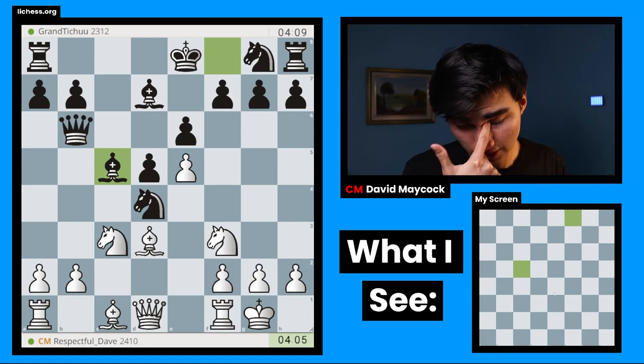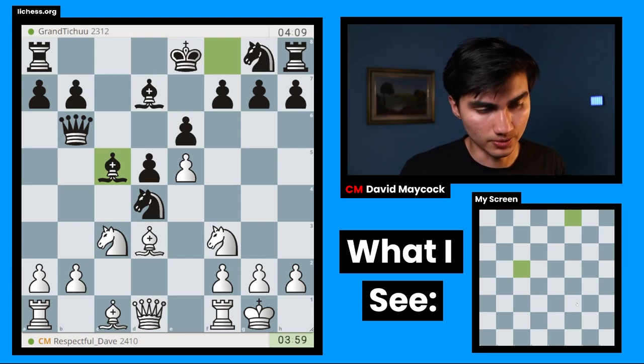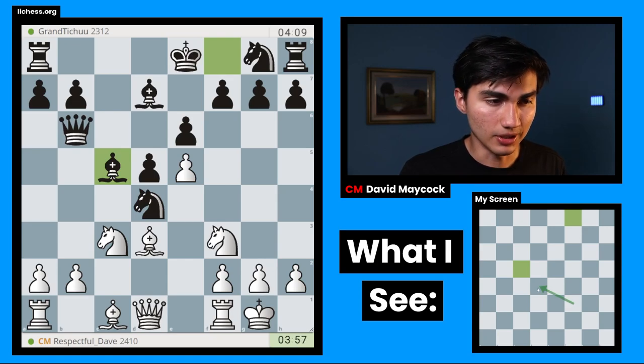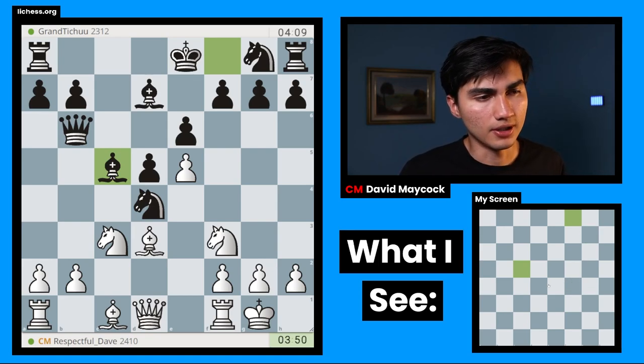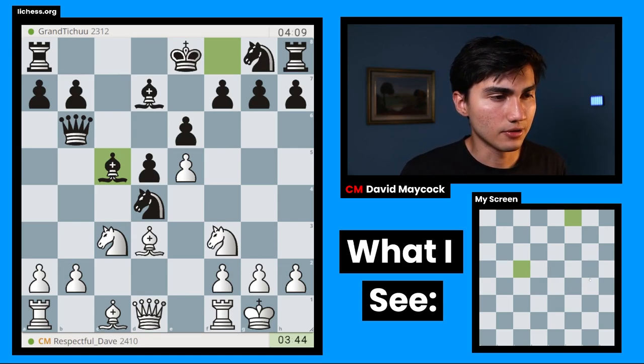Interesting. It weakens the G7 pawn, which very often gets attacked with queen G4. For instance, queen G4 now is not possible because there's a knight. But if knight C4, bishop C4, queen G4 — I would be attacking the G7 pawn. Unfortunately, bishop takes E5: black gets another pawn and at the same time defends on G7. So I don't think I want to do that.